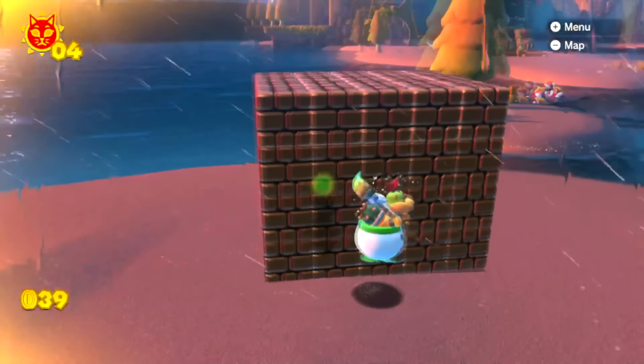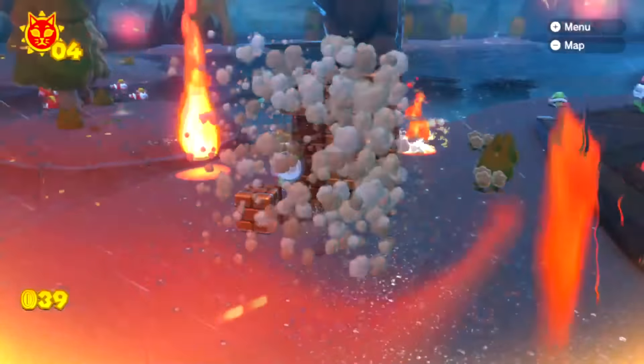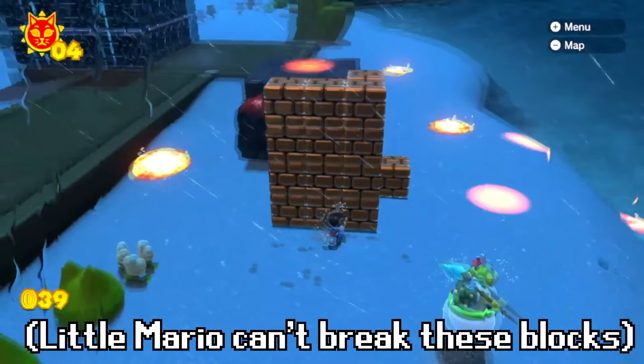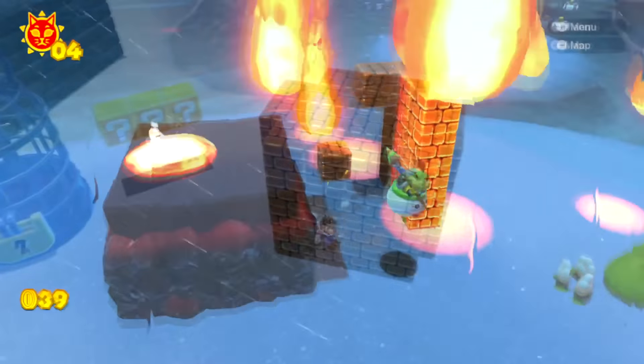If you're little Mario, you can't break these blocks, so we're ranking this prison as level one security. You need to be either full-sized Mario to break these blocks, or wait for Bowser's fire breath to destroy it. Otherwise, it's very easy to get out of this prison.